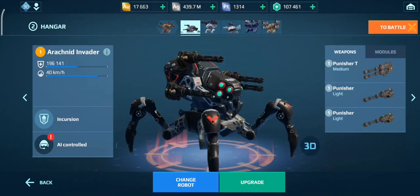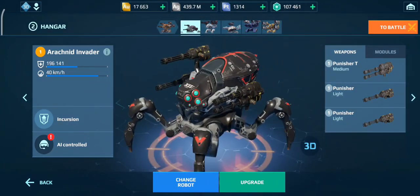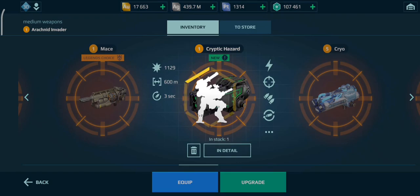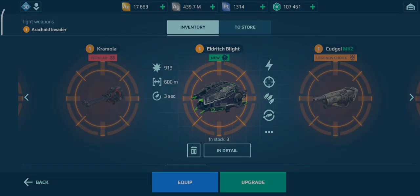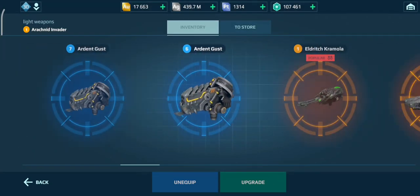At level one it nearly has almost 200,000 health, which on its own is just crazy. Look at the back of this thing — it's insane. So what weapon should we put on it? I am thinking the Cryptic Hazard and the Eldritch Blights. Okay, so where are my Eldritch Blights? There we go. I think a couple of these — this will be a good build, surely.